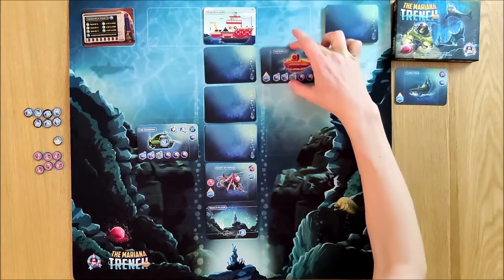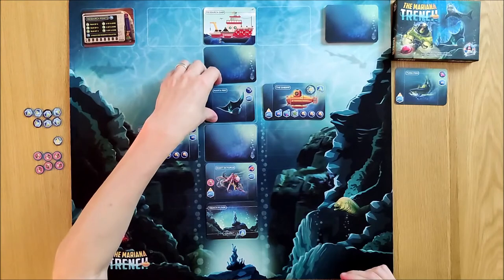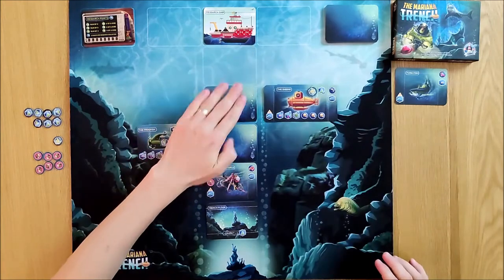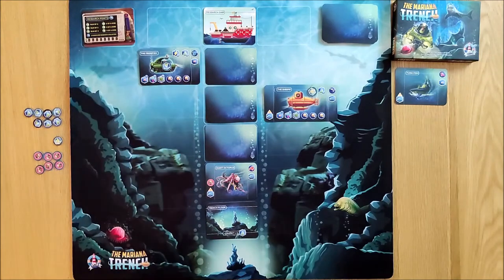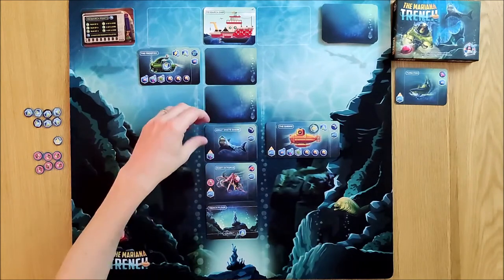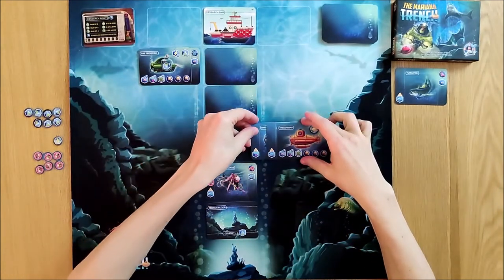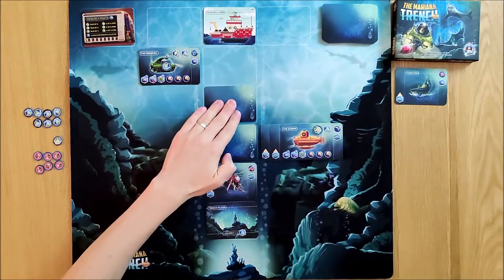I will move down two and reveal a card. This is a large sea creature and I can hold a large sea creature, so I'm going to pop that in as part of my research. The AI again will move up two. I'm going to move down one — I potentially want some upgrades here. There's an upgrade at the bottom that lets me move further — I can move 3000 fathoms now. I'm going to take that as an upgrade because I'm full.